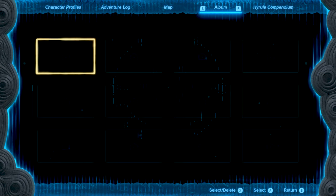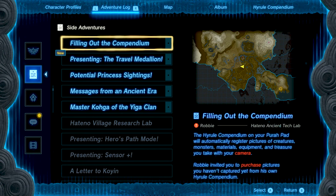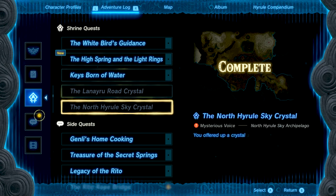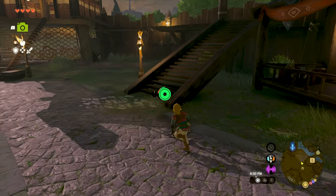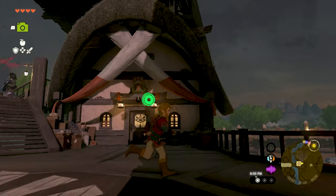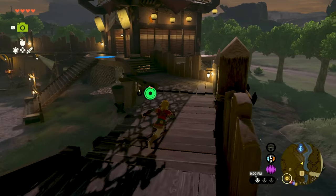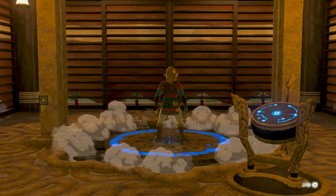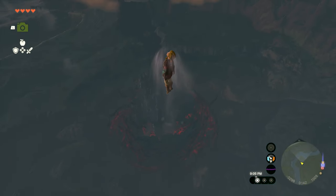The other thing I want to do while we're here - let's go to the adventure log, side quests. A new champion's tunic. Since we're right here, let's just go get it because it looks awesome and I want it. You can easily get the champion's tunic in this game pretty much immediately - you don't need anything special, you just need stamina food or a stamina upgrade.